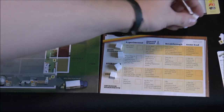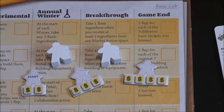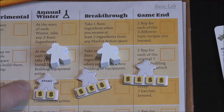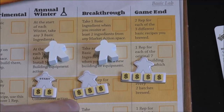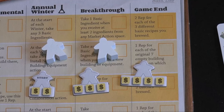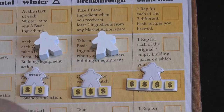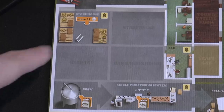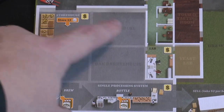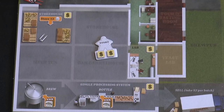Each player gets two workers in their color. You also have shifts — in addition to the two normal workers, you actually start the game with just one brew shift. This is a type of worker that you're going to use up. As you get more experience and brew more batches, you can purchase more brew shifts. The dollar signs on your board indicate money you'll have to pay at the end of a given year — you've got five dollars to pay at the end of the first year.